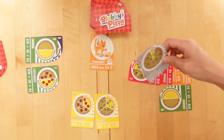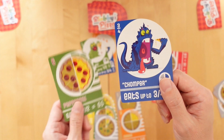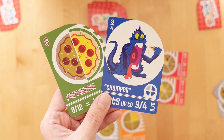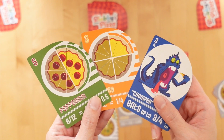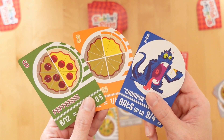However, any slices on the table can be stolen by other players. They play a monster card on their turn and can take slices from anyone's table to make up their total fraction of pizza to try to fill up their monster.